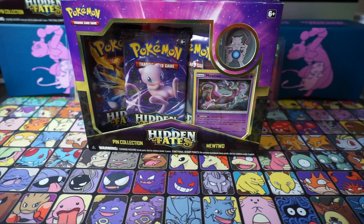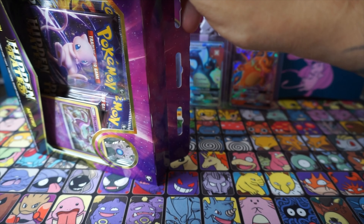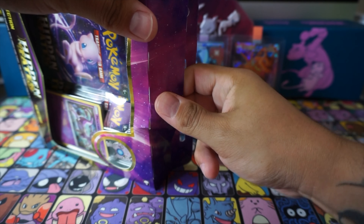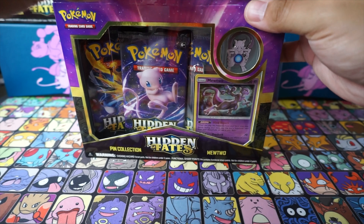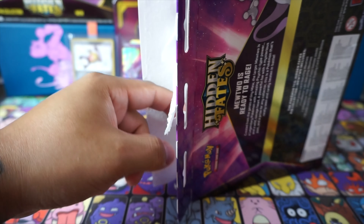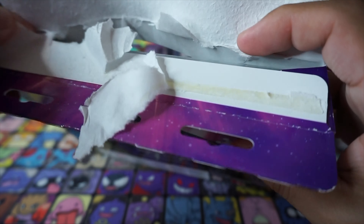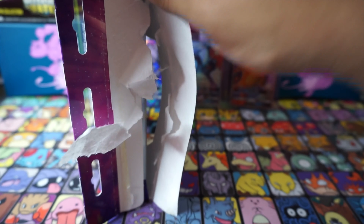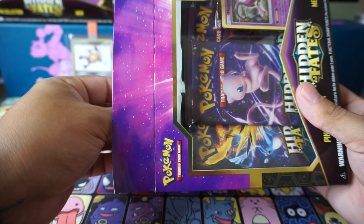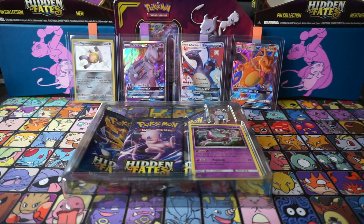I'm going to try to open this box very carefully so we can preserve it — I see a lot of people doing that and adding these to their collection. There's some new Hidden Fates products coming: the Raichu box, exclusive from Walmart, with four packs and a jumbo card. They also have the new Canto pins with Dragon Knight Charizard and Mewtwo, though they come with older packs like Crimson Invasion.